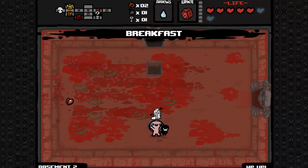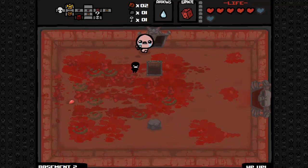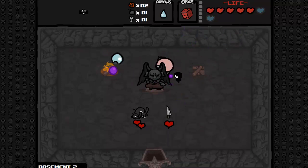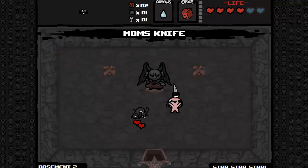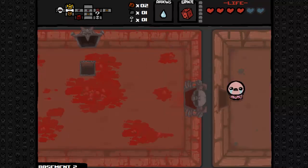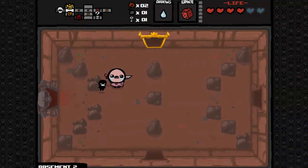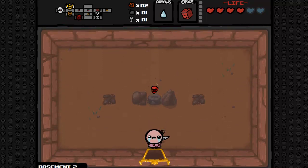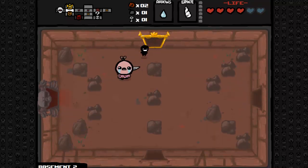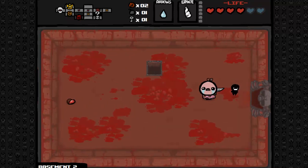D6 is recharged. We'll definitely pop to the devil room — unfortunately it's not Krampus. Mom's knife for a bargain at one heart — let's grab that. Fantastic. Our range is limited now but we've got some real firepower behind us. Unfortunately Isaac's head does look a little odd. Reroll that — something good. Unicorn horn. You know what, I do want to abandon the d6 and the unicorn horn is a sufficiently good item to do that for — it's a bunch of damage, pop it on a boss and you're invincible for a while.